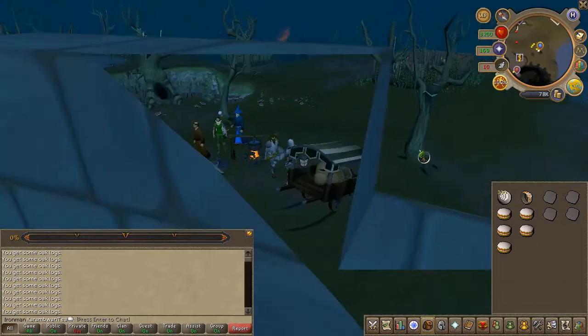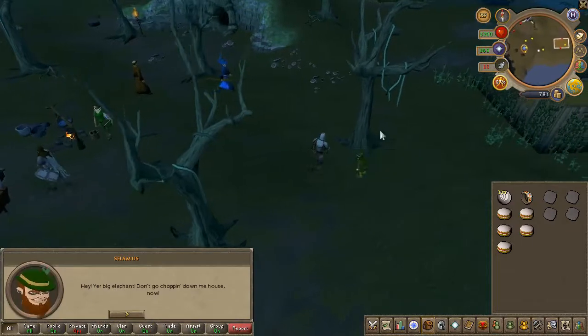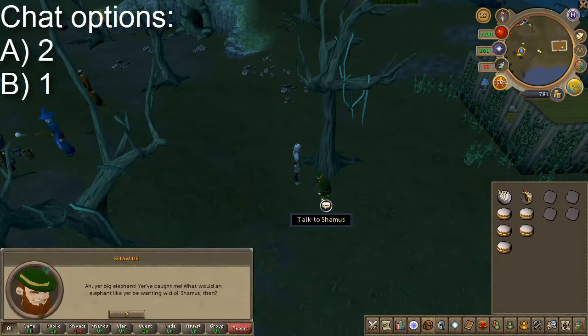Attempt to chop the tree directly east of the campsite, then speak to Seamus the leprechaun.